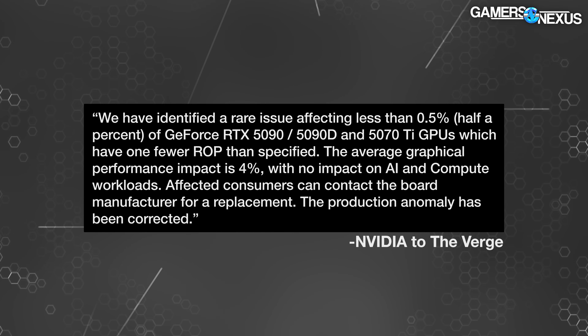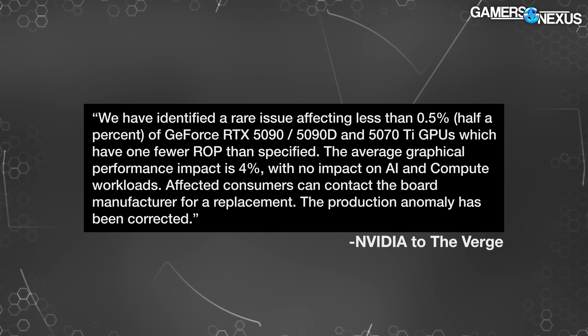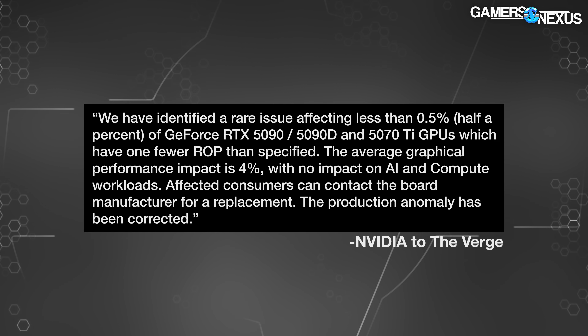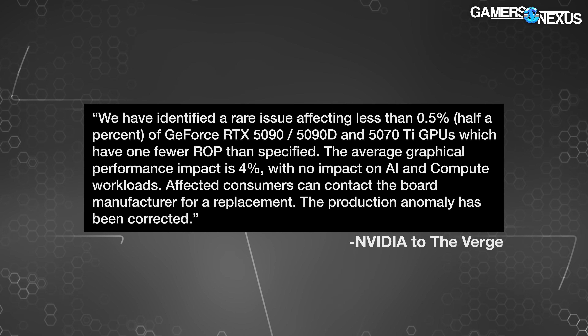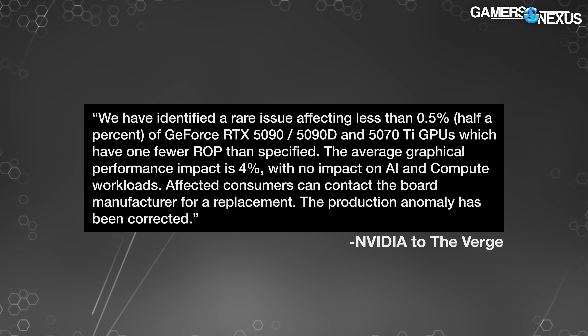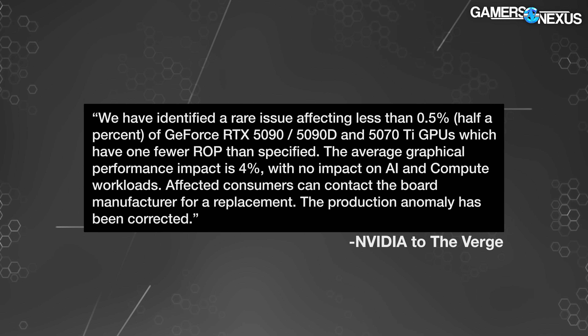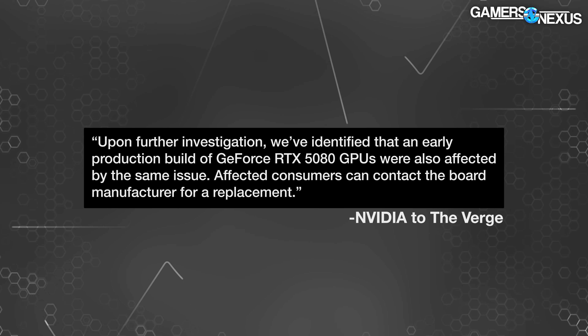NVIDIA acknowledged this issue shortly after it emerged, but only for the 5070 Ti and the 5090. It almost immediately somehow knew exactly how many units were affected, which further reinforces our belief that NVIDIA would have known about this. The company pinned it to 0.5 percent of units and did not name the 5080. It also didn't really apologize and we felt it downplayed the performance impact. After Mason's card showed up on Reddit, NVIDIA issued a second statement — what we're calling their 'oopsies statement' — confirming the 5080 was also affected.